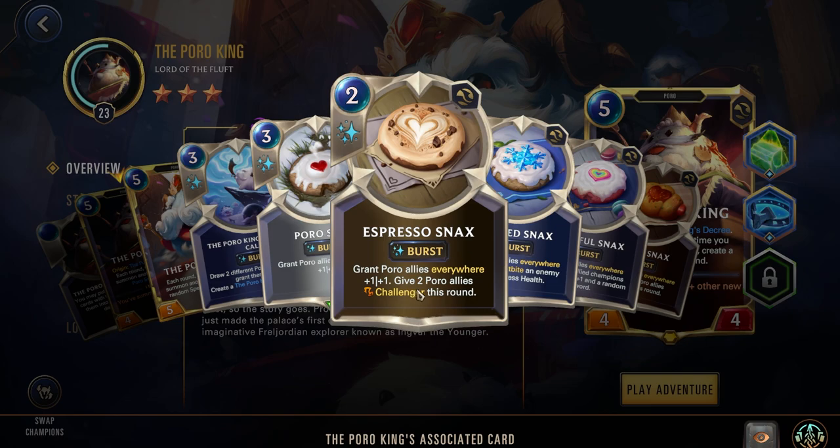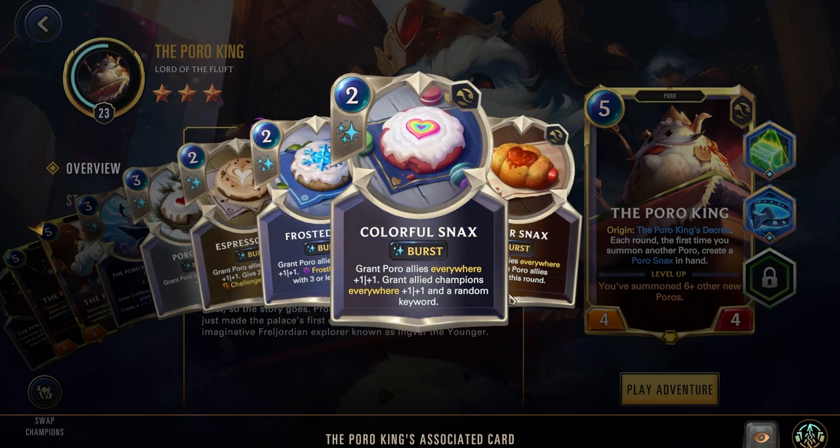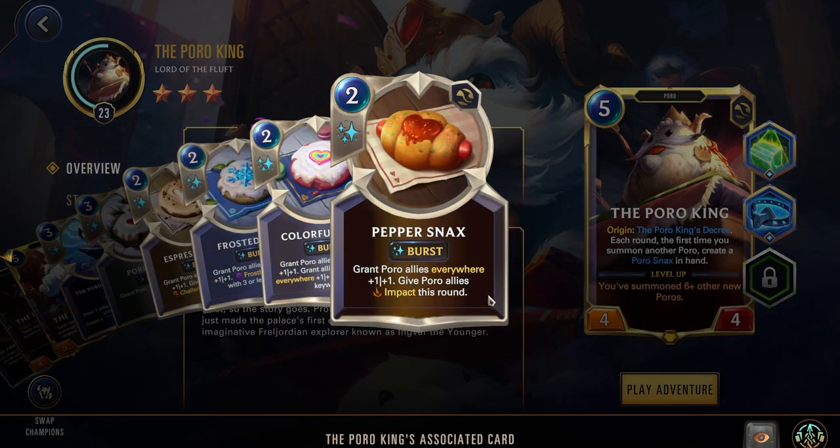The Espresso Snack gives 2 Poro allies Challenge for this round. The Frosted Snack frostbites an enemy with 3 or less health. The Colorful Snack grants allied champions everywhere 1-1 and a random keyword. The Pepper Snack gives Poro allies Impact this round — this can really help you out, giving you a good amount of extra damage when you attack.